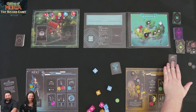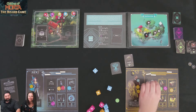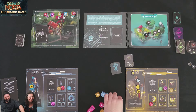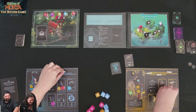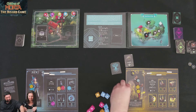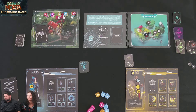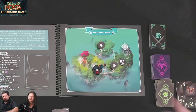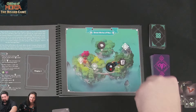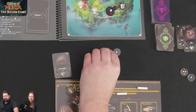All tokens go back in the bag. The leader token passes to Kim, who gets to choose where to go on the map. She can go north to face enemies, or east to face two different enemies. Kim chooses east. You can totally backtrack on the map if you want. We don't have to clear every encounter — we just need to reach the final spot. But clearing encounters is good for experience.